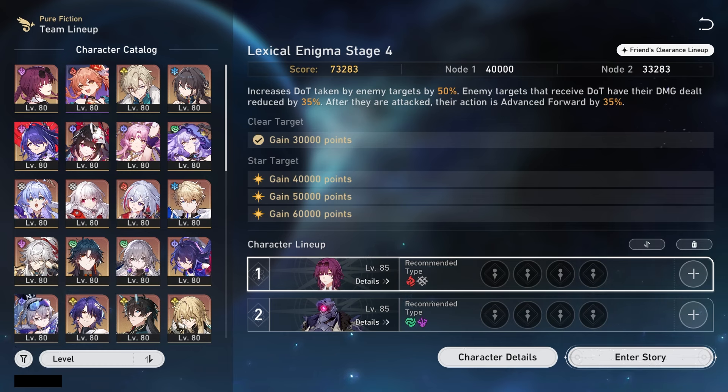I've been distracted playing Wandering Waves, so I kind of forgot the Pure Fiction mode reset. Just like every Pure Fiction reset, I'm here with the best characters you should be using for the Pure Fiction guide. This will only be covering Stage 4 because of their specific weaknesses.